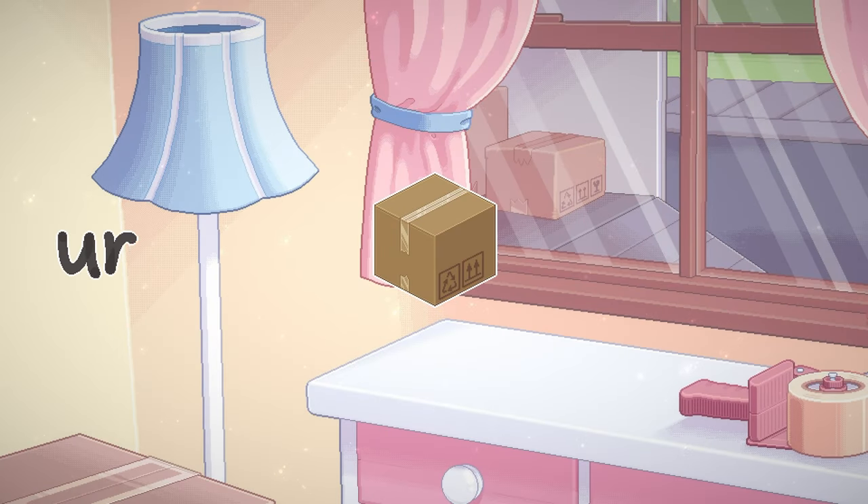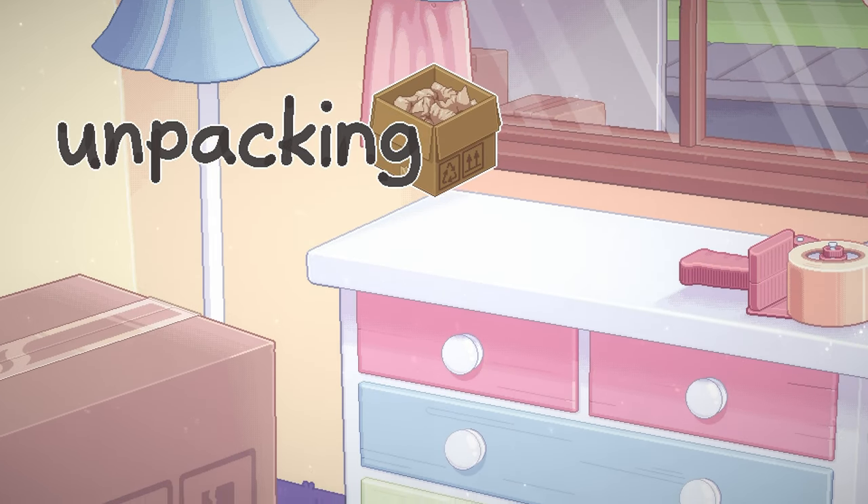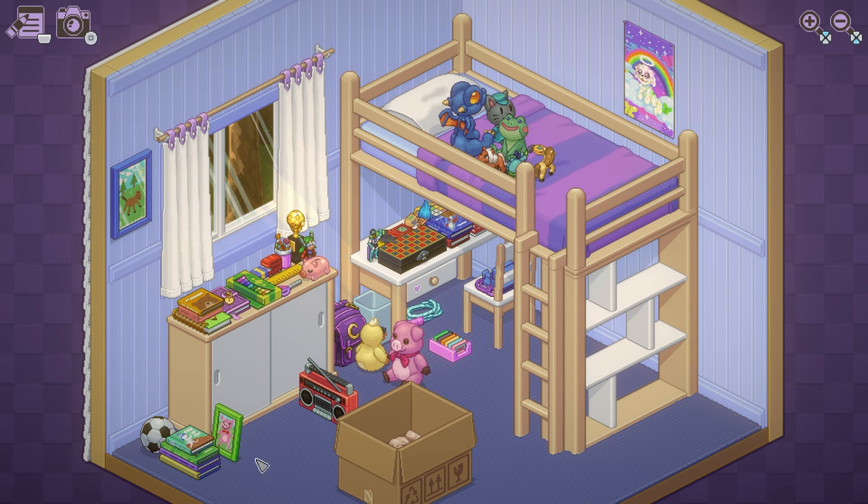How's it going, everybody? Puzzle Mobile here, bringing you another absolute banger of a platinum. Today, we've got another one from Humble Games called Unpacking, and you're looking at $20 cross-buy with four total stacks.